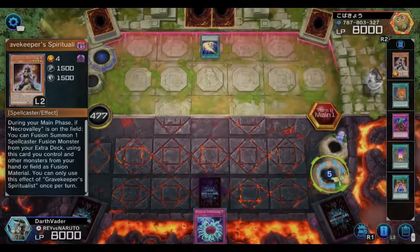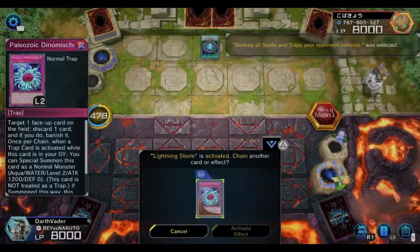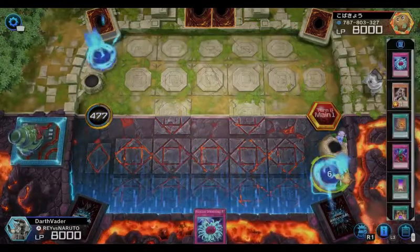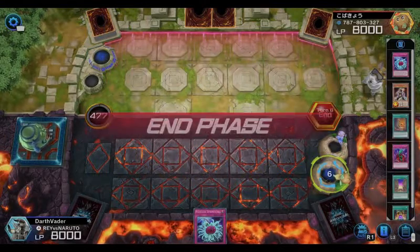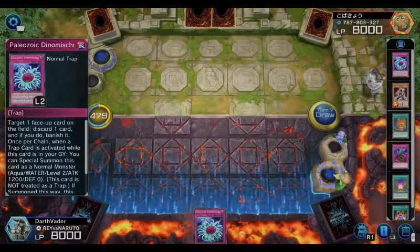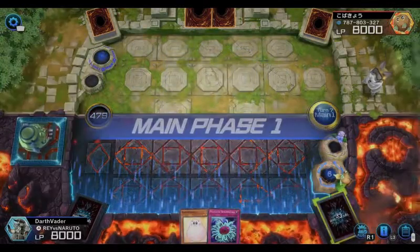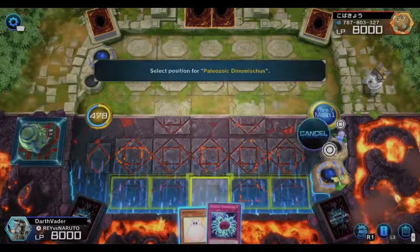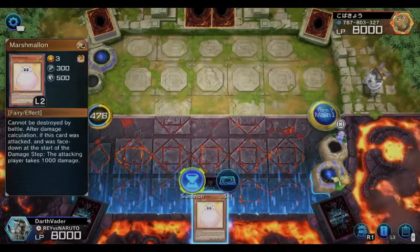Wow, this guy had everything — there goes my backfield. I'm not gonna activate it yet. This is a great card — the only downside is you have to discard one card to activate its effect, which lets you remove anything face-up on the field: a monster, spell, or trap card. I like using it on Skill Drain.